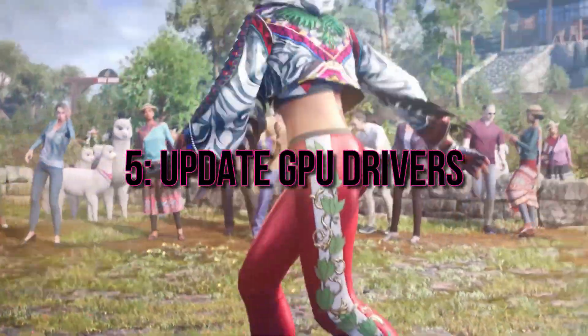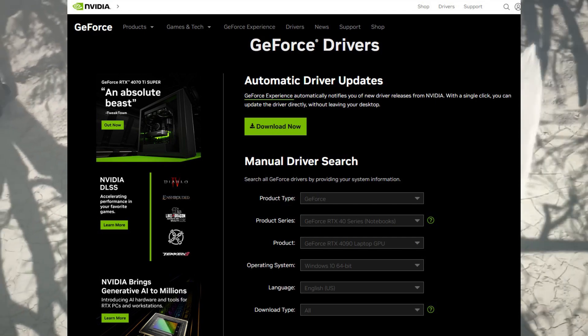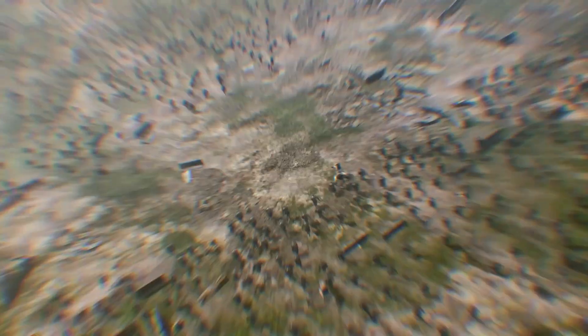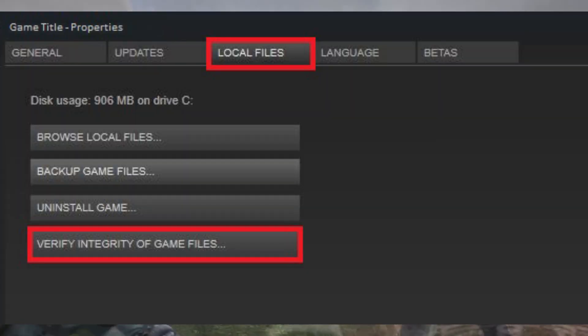5. Update GPU drivers. Outdated drivers can lead to crashes, so make sure your GPU drivers are always up to date. 6. Verify game files on Steam. Steam users, pay attention — verifying the integrity of game files can fix any corrupted data that might be causing Tekken 8 to crash.